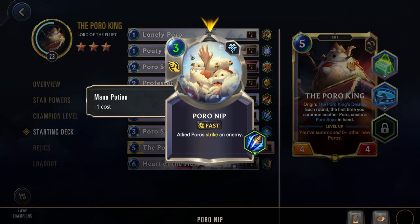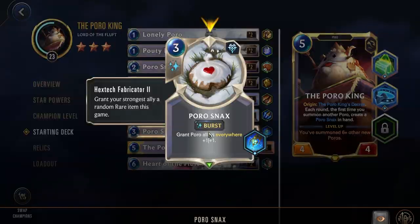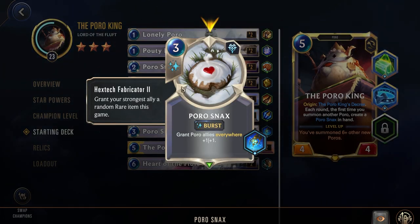Next up we have Poro Nip — a very strong removal card. It starts as a 4-cost but goes down to a 3-cost from the Mana Potion. It's Fast: Allied Poros strike an enemy. You target an enemy, and every single Poro you have will go through striking that enemy. This is probably one of the strongest removal spells in the game, because normally you'll have a full board of powerful Poros. Next, Poro Snacks is in your starting deck as a 3-cost Burst, with the Hextech Fabricator — so it buffs your Poros and gives your strongest ally a random rare item. It also gets a health potion from champion level ups, giving you great sustain.